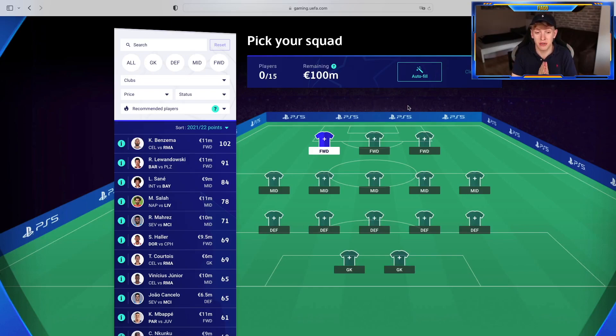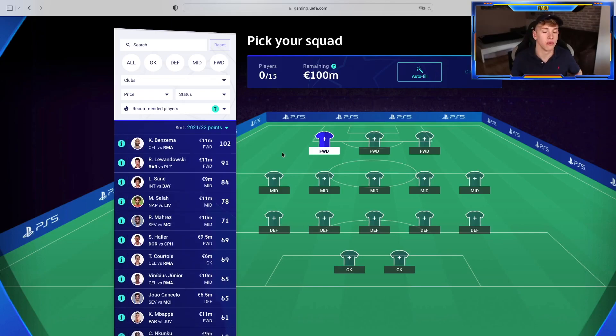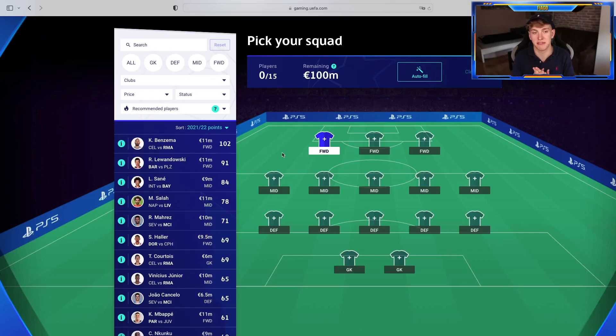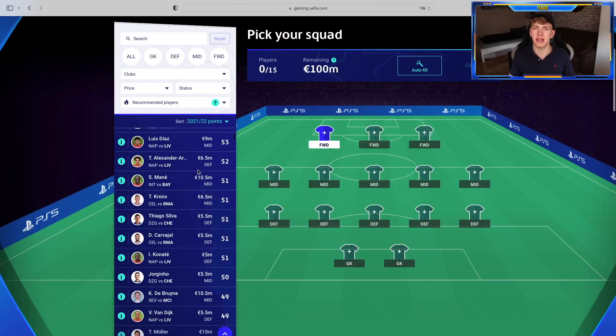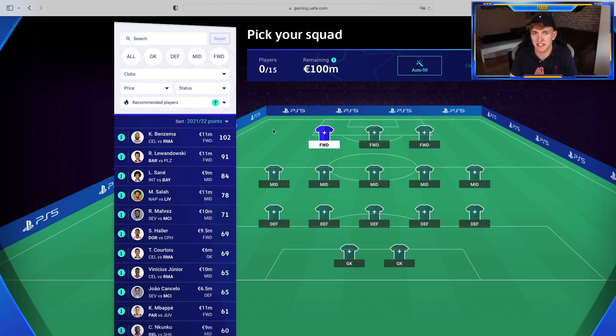You get a fantasy budget of 100 million euros, which you have to use on 15 players: two goalies, five defenders, five midfielders and three forwards. Every player has a certain price and you can also see how they performed in the last UCL season, how many points they scored. Better players will be more expensive. I think 11 million euros is the most any player can cost. Goalies and defenders are usually up to 6.5.